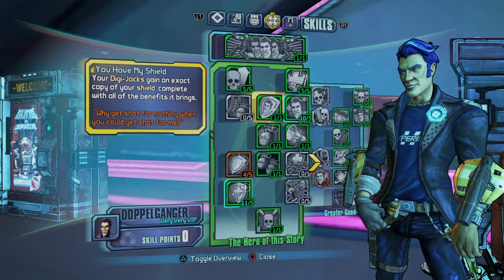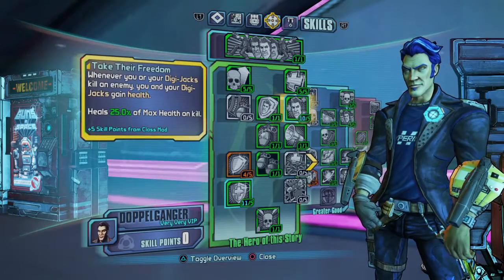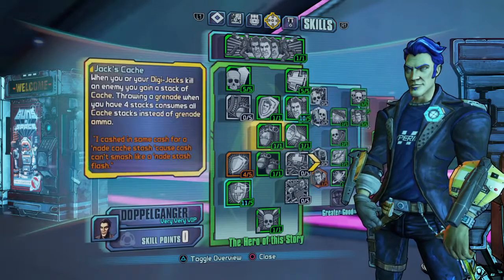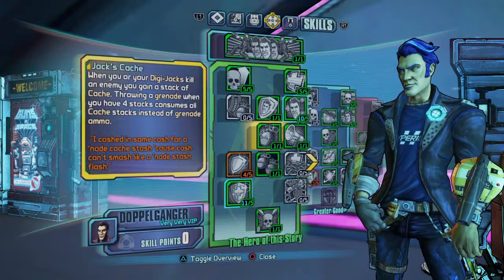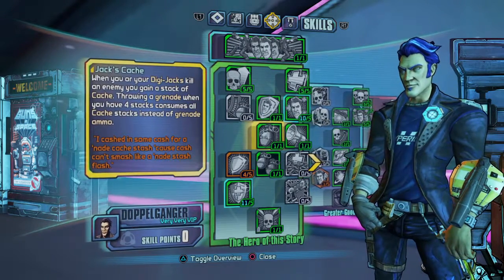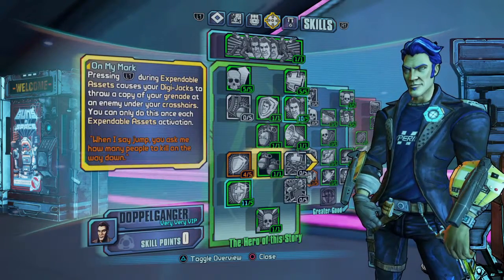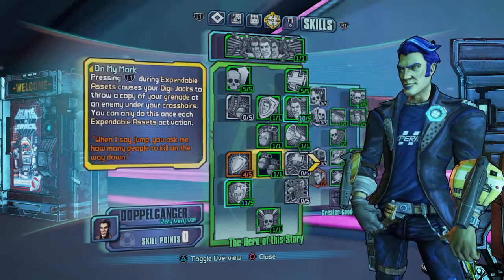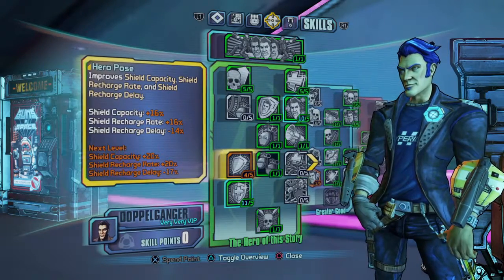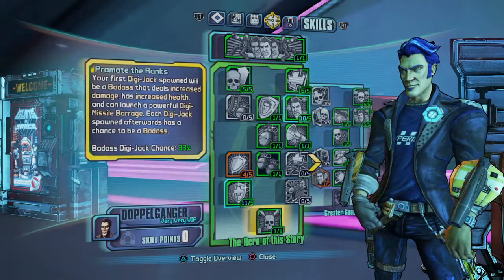Next I went with the shield skill, because you want to keep them alive longer. I've also got five points for my class mod. I've also got Jack's Cache, where I can throw a grenade and also throw a free grenade. I also went with this one where my jacks can throw their own grenades. I went four points on this, and it also brings down your shield recharge delay. I just put those points there so I can unlock the next ones.